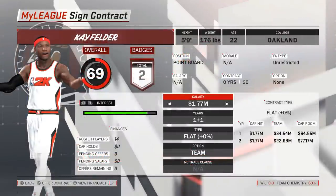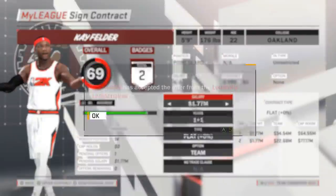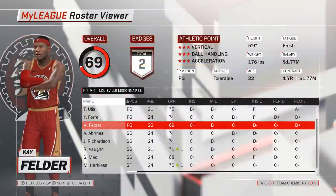For his contract, we will go with a two-year deal, however the second year will be a team option. That will give us a bit more flexibility depending on what moves we make throughout the season, and also in next year's draft. Kay Felder accepts, our roster is now full, and we can continue.